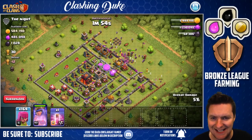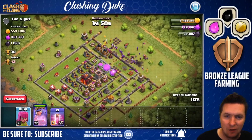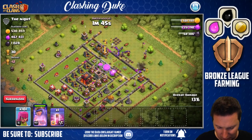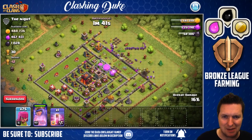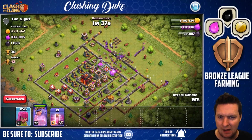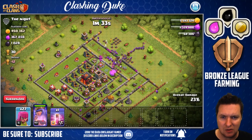I want to get inside to this base here, get at those centralized collectors. So hopefully we can just punch through here and they can start going in. I don't really know what's going to be in the center of this base to stop us. Looks like queen is working her way in — looks like the troops are starting to really just focus on those storages here.